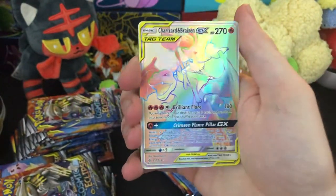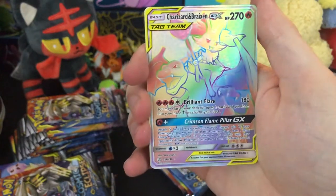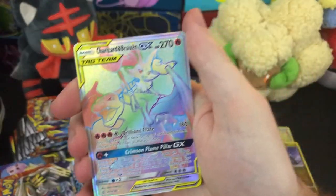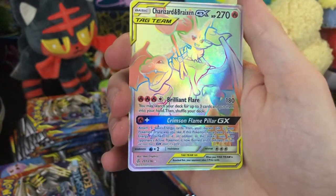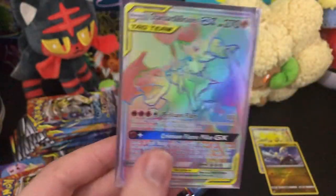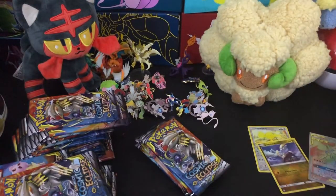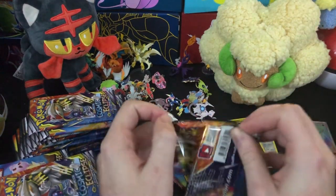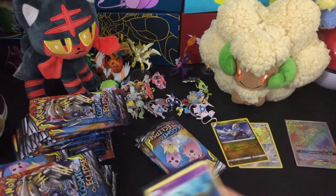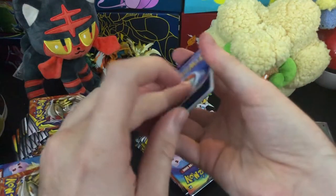Holy shit. We got Charizard Brazen — Rainbow Rare, Secret Rare. Holy fudge! There's going to be a value on-screen because there's no way this is worth nothing. Wow. So we started off very well with the Rainbow Rare Secret Rare. I don't know if we're going to really do better than that, but we'll keep going strong. Brazen and Charizard are very cool — Brazen's really cool in Pokken Tournament, which is a fun fighting game.